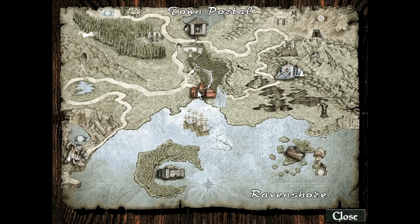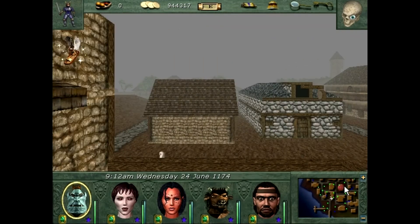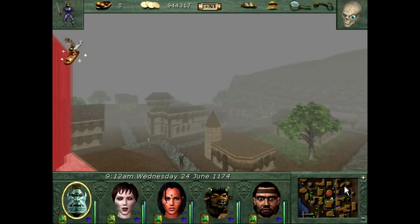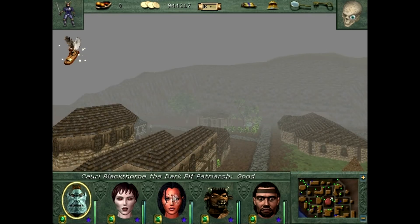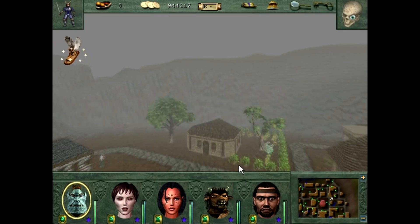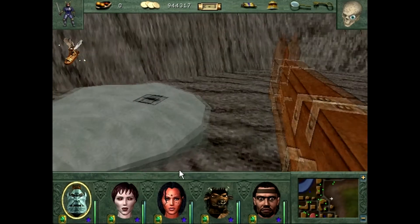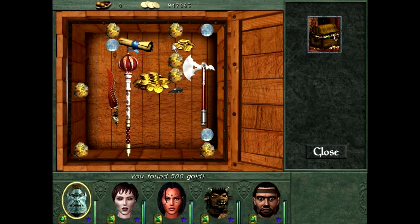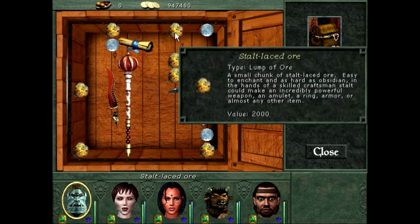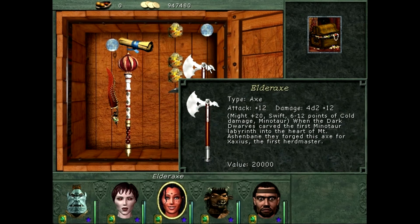I'm going to tell you though. In Ravenshore, in the Merchant's Guild library — I've shown you the library before — somewhere in there is a book or scroll that gives you the clue that this key opens something just over here. It's supposed to have you make the relation between the Vault of Time and the Unicorn King. So you just open this up and you get all this crap. That looks good, doesn't it?